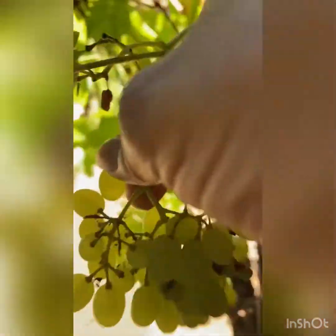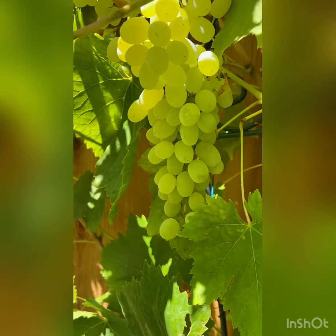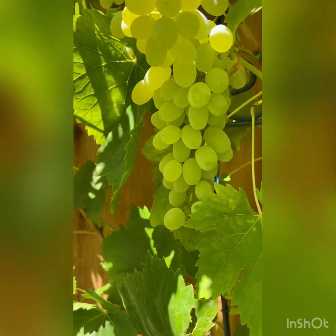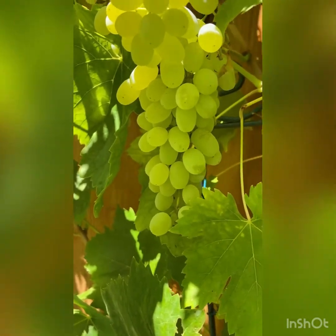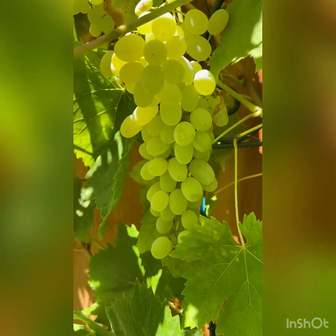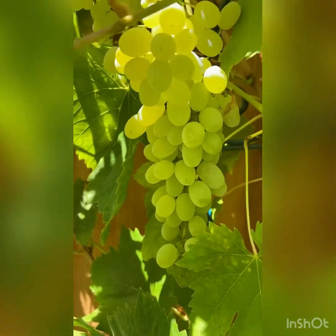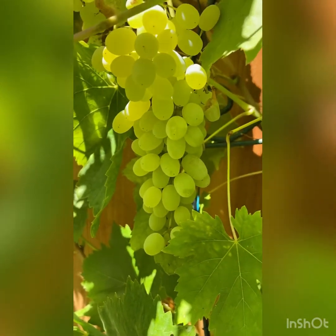Another way that you might transport these seeds is an animal could come along such as a bird and decide they want to eat those grapes. They are eating the grape and the seed, and when their waste comes out the seed will come out with the waste and when that happens it could go into the ground again along with some fertilizer and you might get a grapevine.